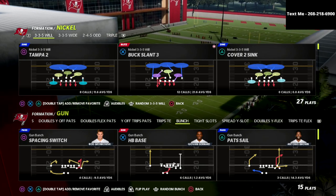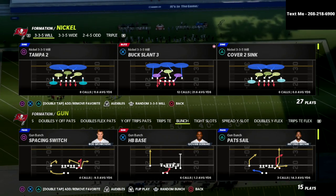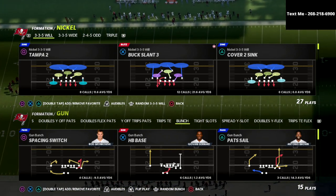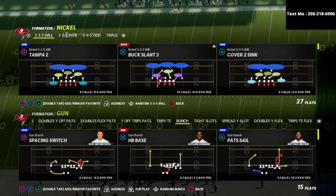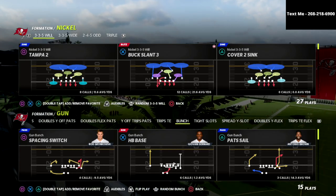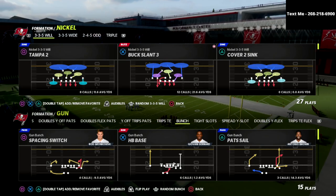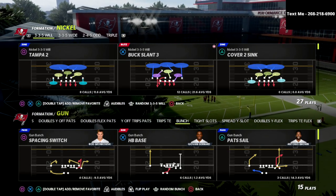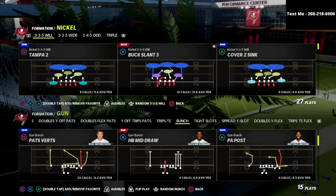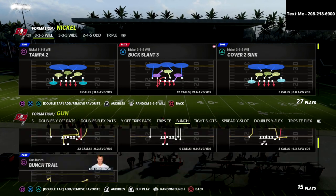If you want to learn my entire Nickel 3-3-5 Will defensive guide, I'm going to put a link to my ebook in the description. My Patreon membership gives you instant access to all of my ebooks — right now we have 13 guides out, about eight on defense and five on offense, with more on the way. It's just $10 a month, you can cancel whenever you want, and you get instant access as soon as you sign up, including the 3-3-5 Will. There's a link to that in the description.